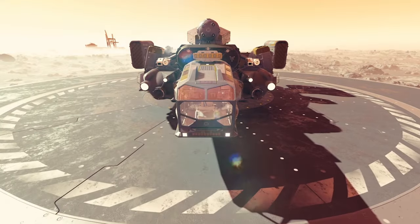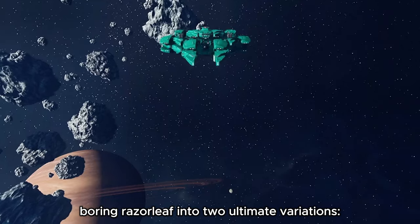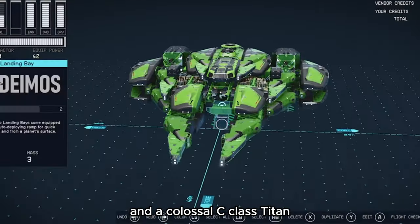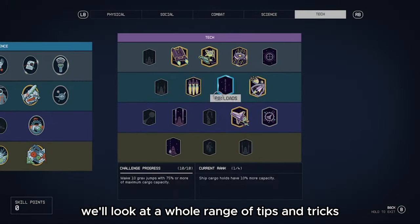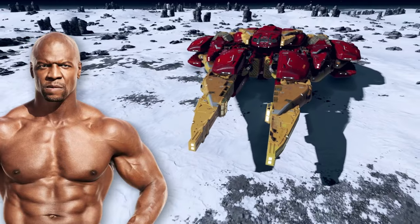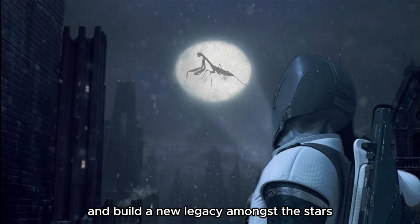In this video I'll guide you through transforming your Razorleaf into two ultimate variations: a high-speed firepower-packed B-Class Beast and a colossal C-Class Titan optimized for cargo and defense. We'll look at a whole range of tips and tricks and how to go from this to this. Now let's put the old Mantis to rest and build a new legacy amongst the stars.